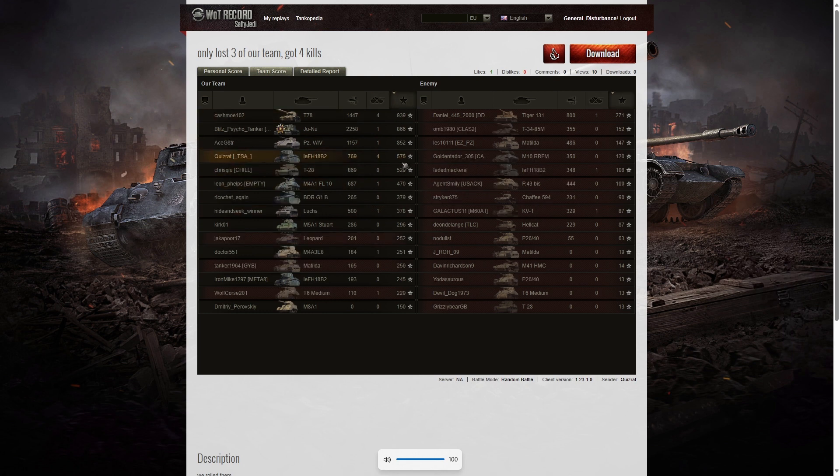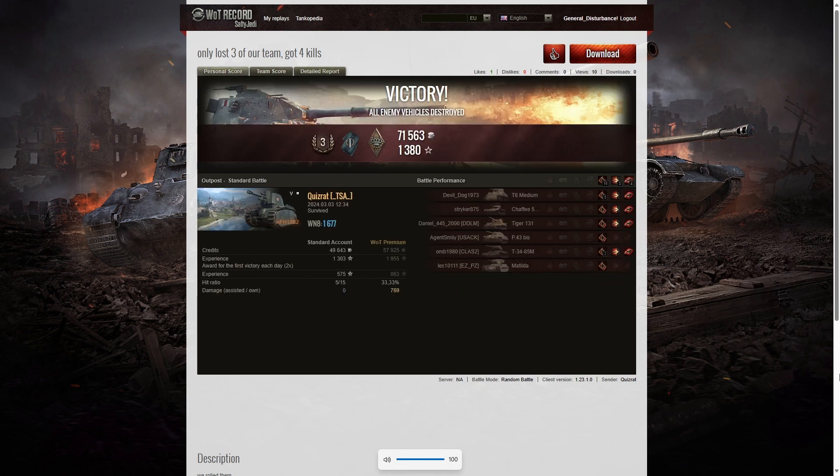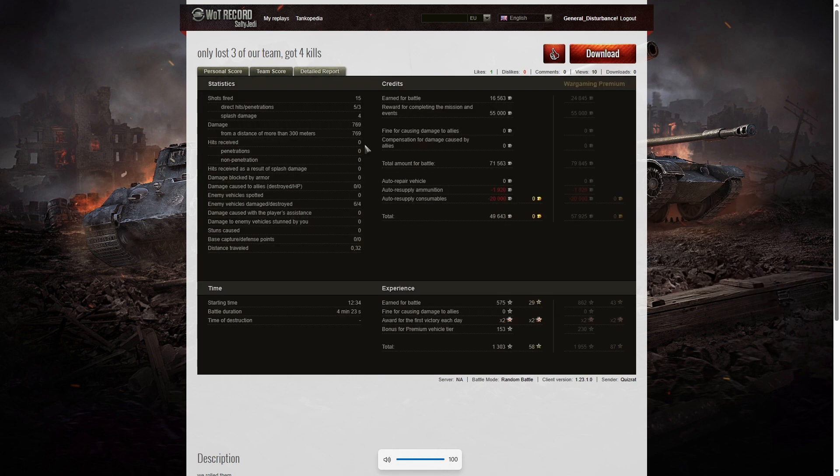For base XP he's in fourth place — the T78 topped with 939, then 866 to the Junu, the Panzer von Führer with 852, and Quizrat with 575. He fired 15 rounds in the game, got five direct hits, three penetrating shots, and four splash — 769 damage, all of it at more than 300 meters. The T34-85 was a penetrating shot, as was the Chaffee, and the T6 medium was wiped out right at the start. He damaged six of the enemy, killed four, and earned 49,643 credits, a 55,000 mission completion bonus, and 1,303 experience points.